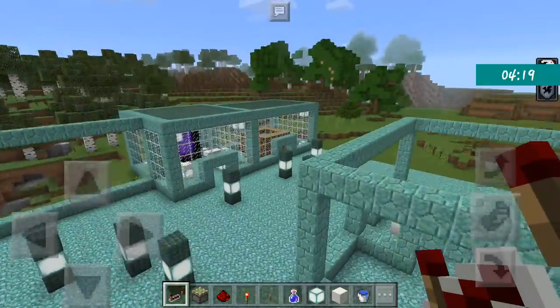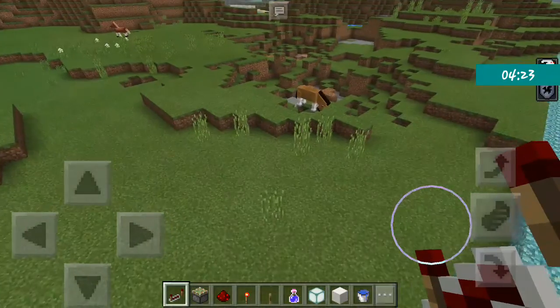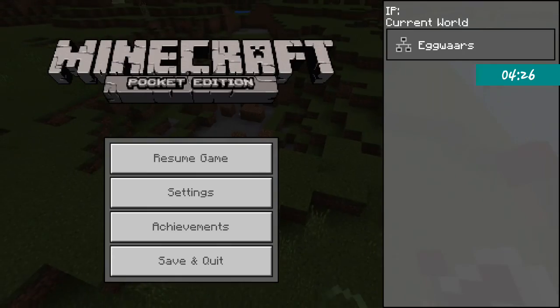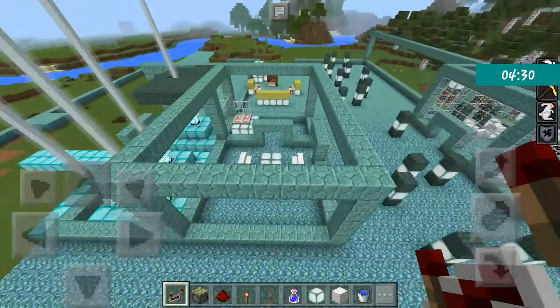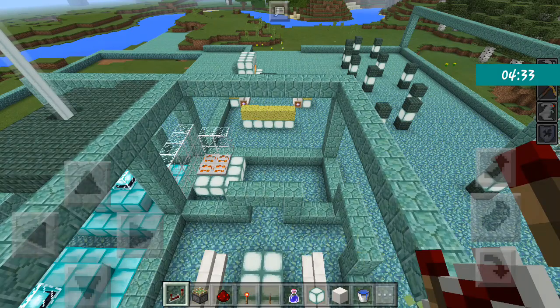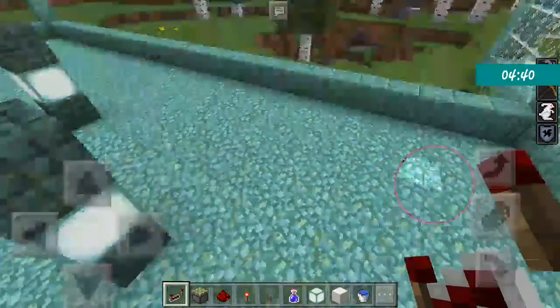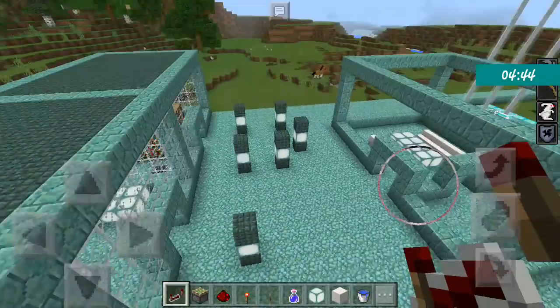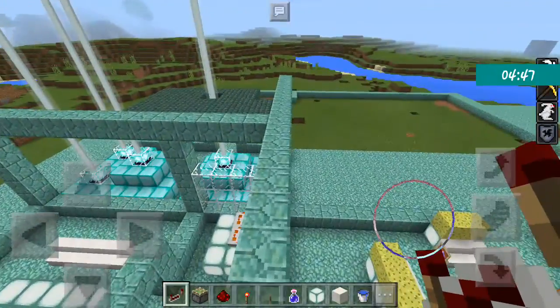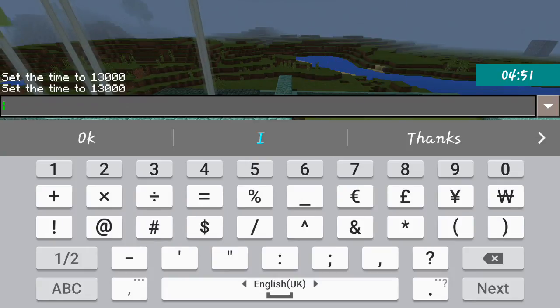In this snapshot I won't be showing you an ocean monument to save time, but ocean monuments can be found underwater. If you are going to visit ocean monuments, make sure you enchant your helmet with Respiration III.